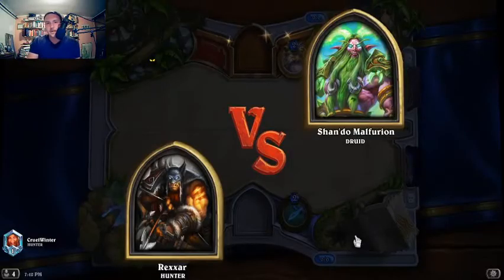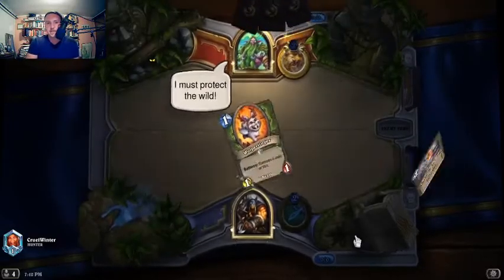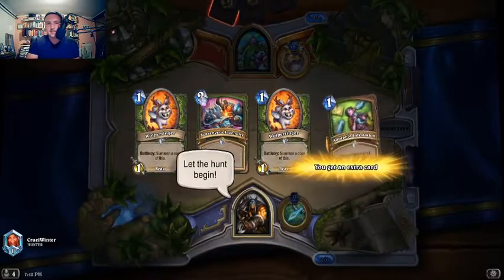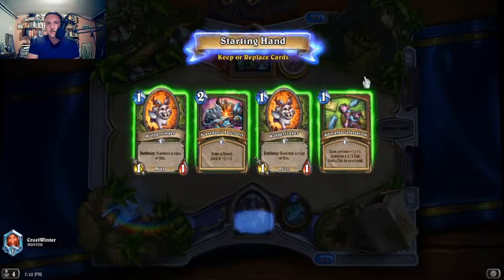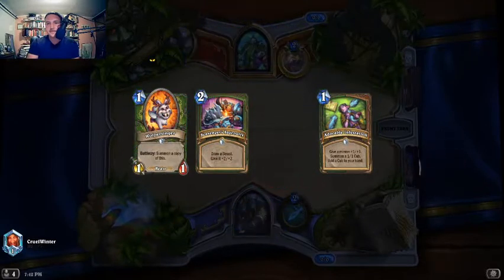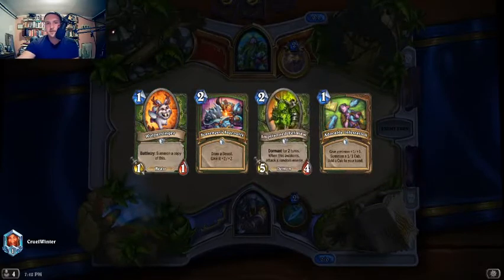Against a Druid, we want to put as much early game pressure on as we can. I'm going to send this back to the deck because this will probably be our turn 2. Let's send one Warpul Tinker back — we have one for the early game. We have this to buff on turn 2, and we can also draw on turn 2. I like it.